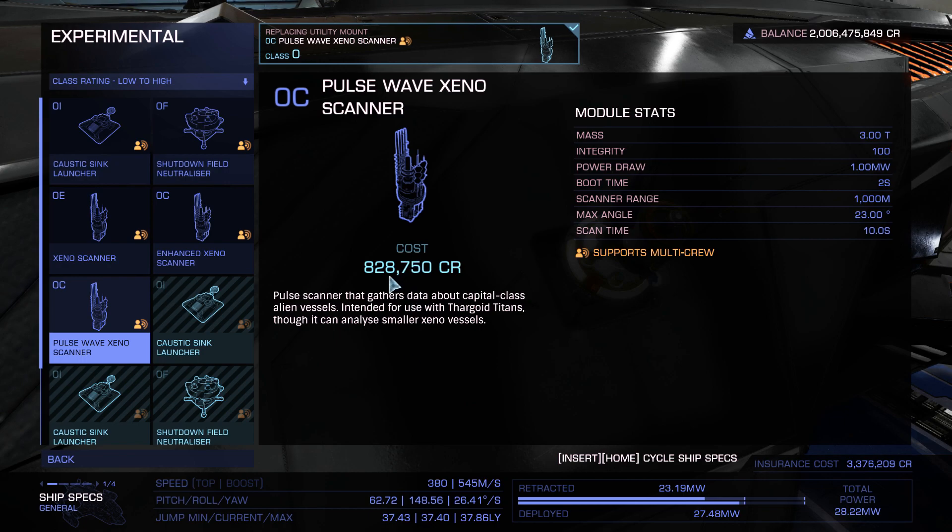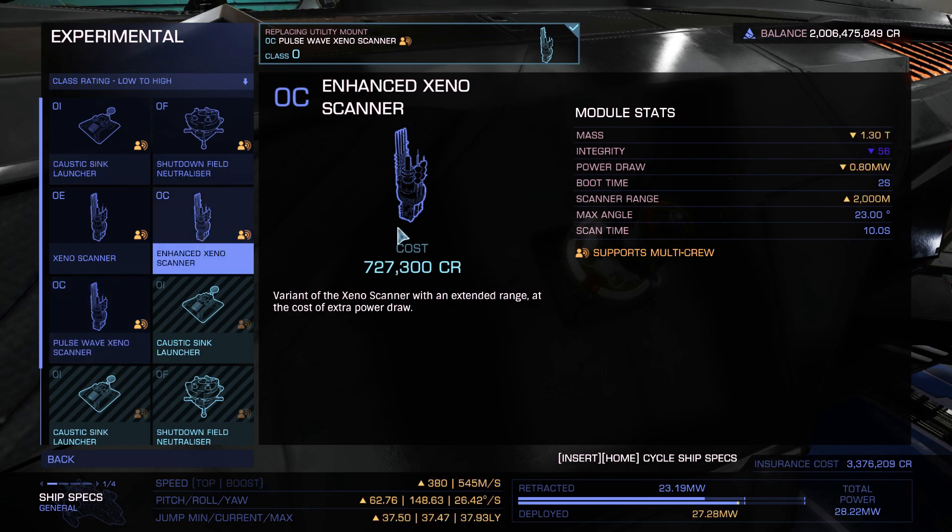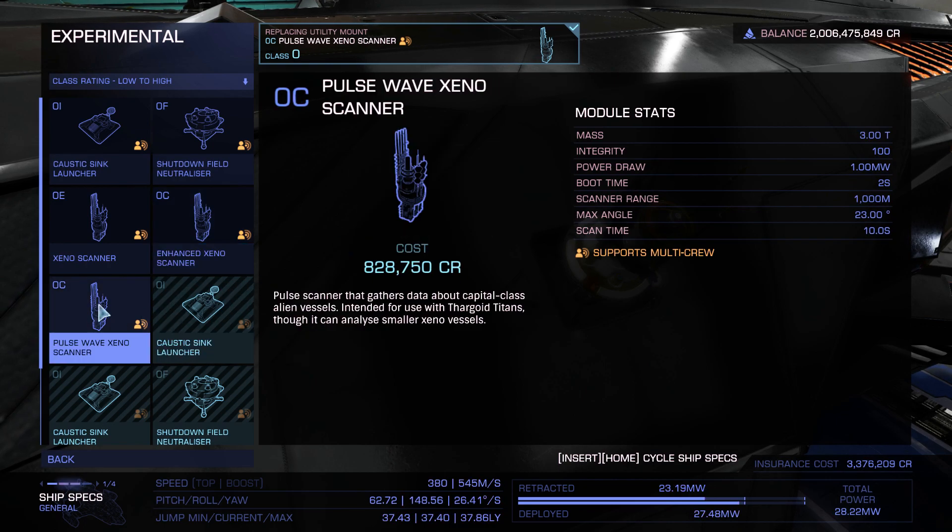This is what it costs. It said that you can also scan smaller vessels, like regular Thargoids. But one thing is striking me — the range is 1000 meters, and if you go to the Enhanced Xeno Scanner, it's 2000 meters. So my question would be: why would you not directly give this one 2000 meters?